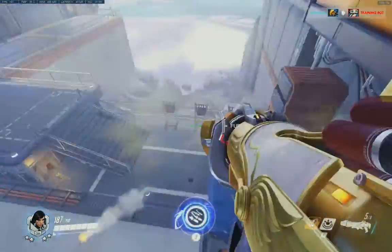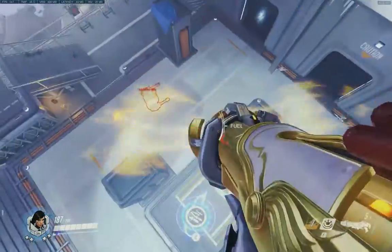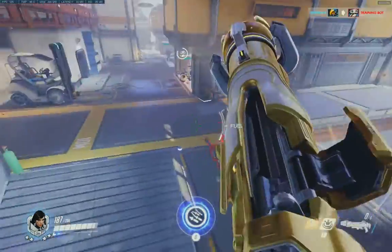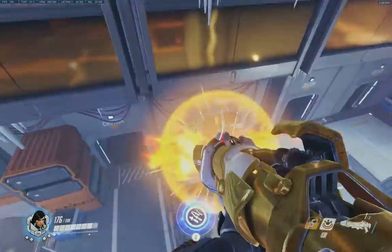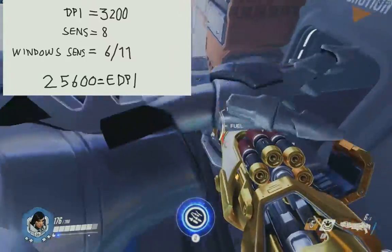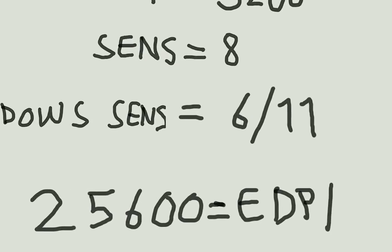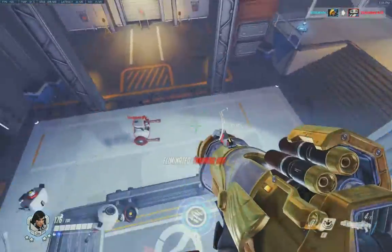Another thing I want to say lastly: it's really important if you want to try this — practice. You need to have very high sensitivity. I'm now going to show you what I use. I have 3200 DPI on my gaming mouse, 8 sensitivity, and in Windows I have the middle setting. So my eDPI is 25600. The reason for that is so I can move my mouse really quickly.